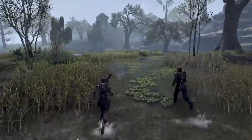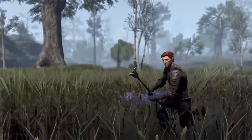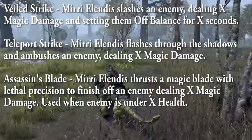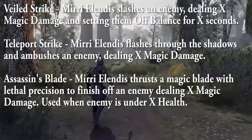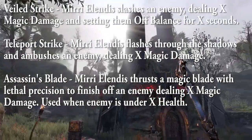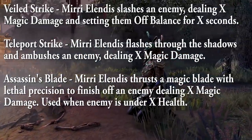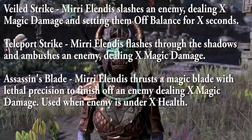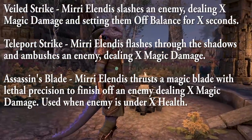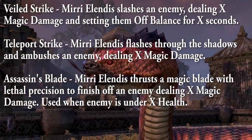Miri Elendis has a very different set of skills. Her damage tree includes: Veiled Strike — slashes an enemy dealing X magic damage and setting them off balance; Teleport Strike — flashes through the shadows and ambushes an enemy dealing X magic damage; and Assassin's Blade — thrusts a magic blade with lethal precision dealing X magic damage, used only when the enemy is under a certain health percentage. Her damage ultimate marks an enemy, causing them to take X percent more damage for X seconds, then builds up to a single killing shot dealing X physical damage.